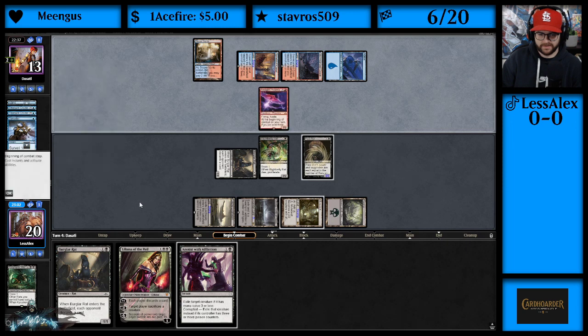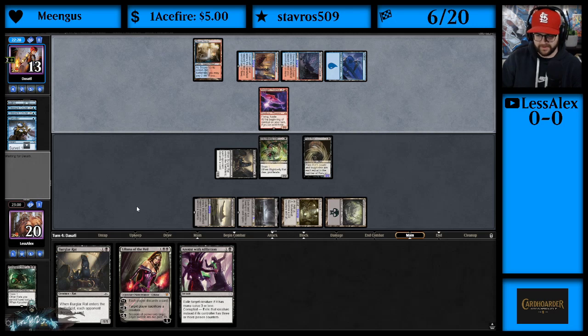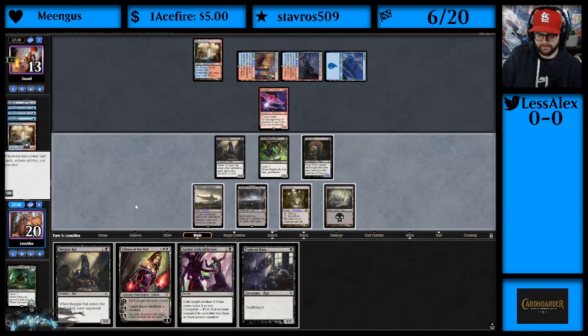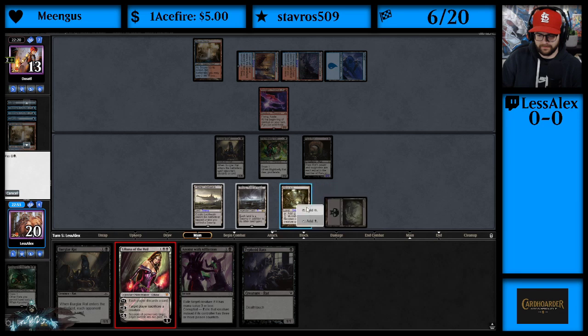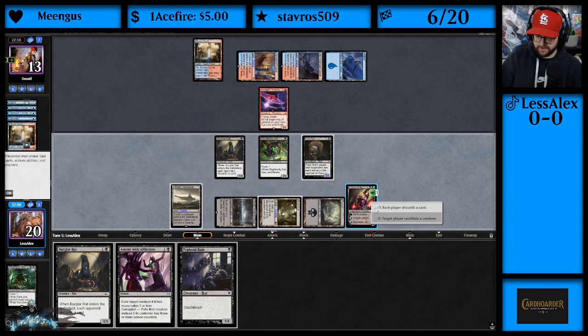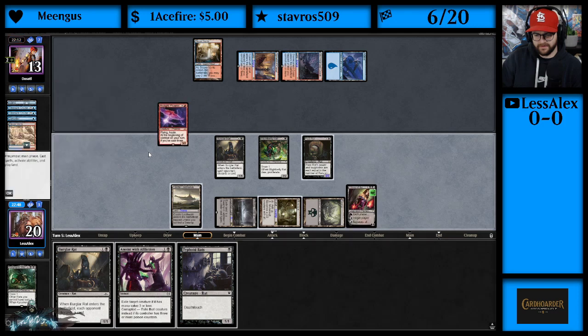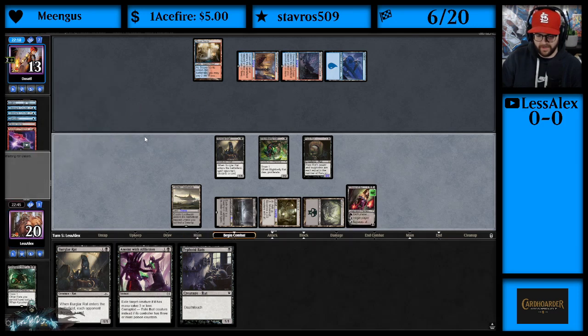I assume this bird is going to come in and attack us — and it does not. That means we just get to Liliana. They will move to discard. Let's see if they have a Spell Pierce — that would be pretty good for them. They will sacrifice. Now we'll get them corrupted, unless they have a removal spell for the Blightbelly. Lightning Axe — is that what this is going to be? Yep.